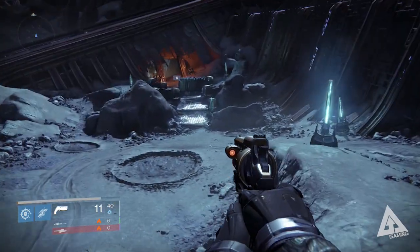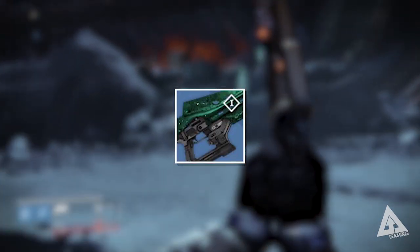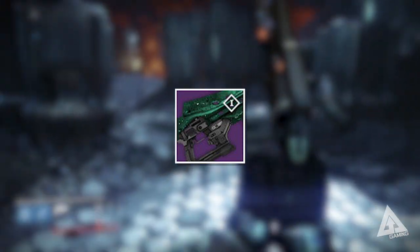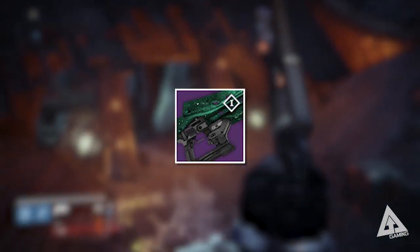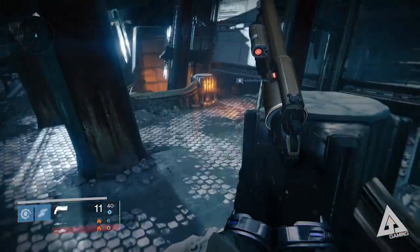Also, if you don't head into the raid straight away, you might even snag yourself Murmur - the new rare fusion rifle that upgrades into a legendary. The unique thing about this weapon, other than the fact that you can upgrade it, is that it can switch between both solar and arc damage - the first of its kind. That too goes lengths to reinforce just what awaits you inside.